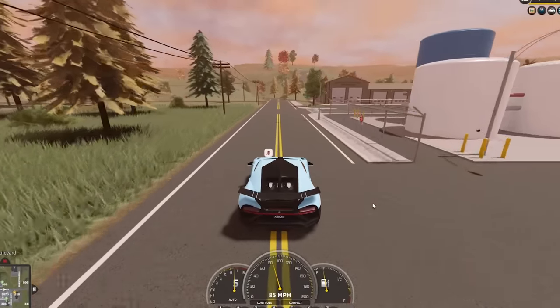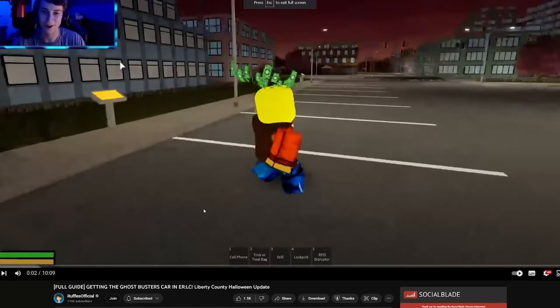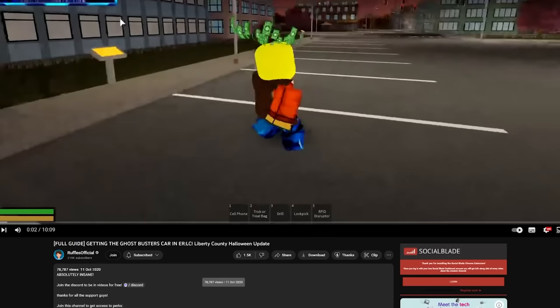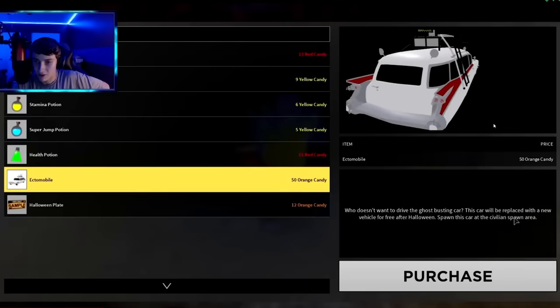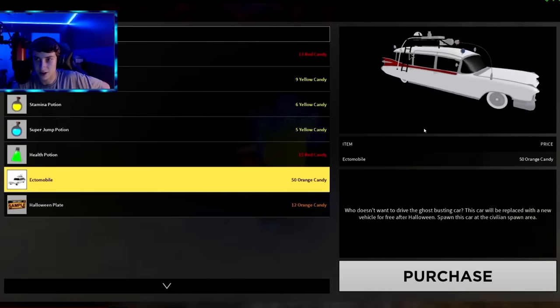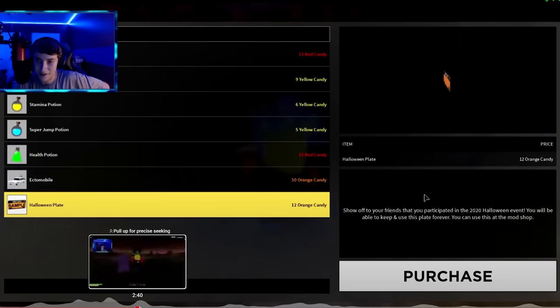I understand why they haven't done it again, but I am going to show you what this car looks like. Here we are on one of Ruffles's videos from three years ago, where he was giving a guide on how to get this Ghostbusters car. As we can see, if we skip to about this part in the video, we can see the Ectomobile right here — and it's actually very, very detailed. It looks very, very nice.